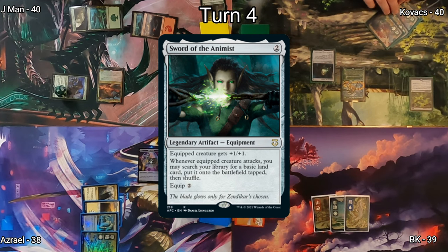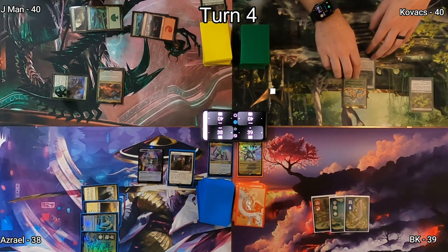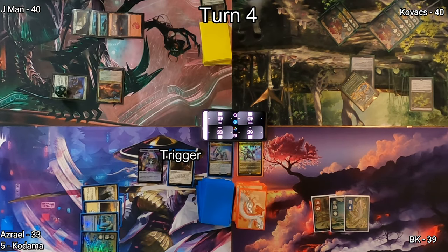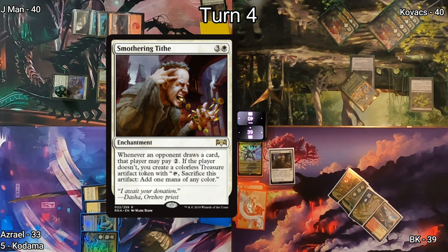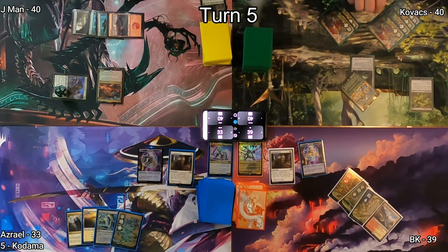Kovacs plays Sword of the Animist and equips it to his commander Kodama. He sends his tree carrying a sword at Azrael, dealing damage and triggering both Sword and Kodama — so he grabs two Forests and puts them on the battlefield tapped. Spectator Seating is my land for turn, followed by my own Smothering Tithe. It's about to get real treasury up in here.